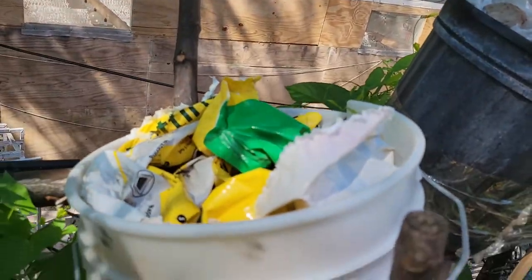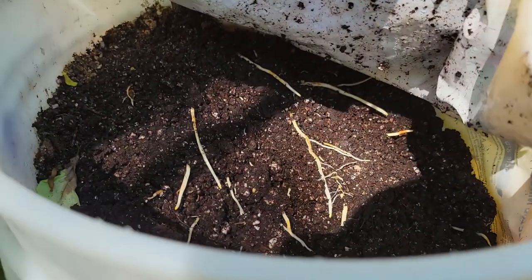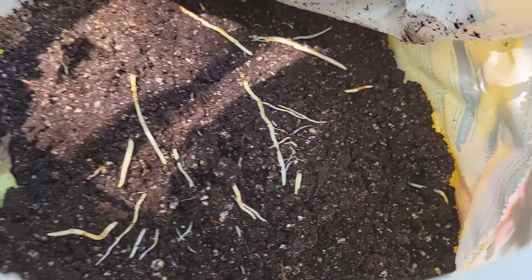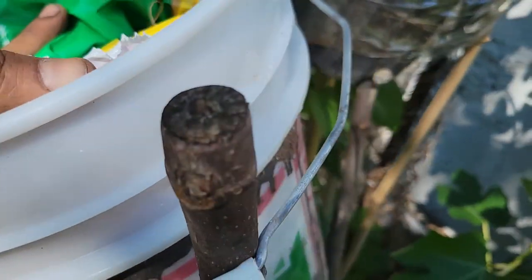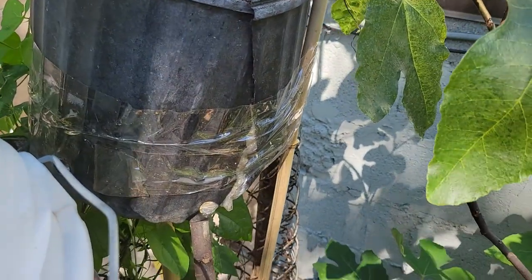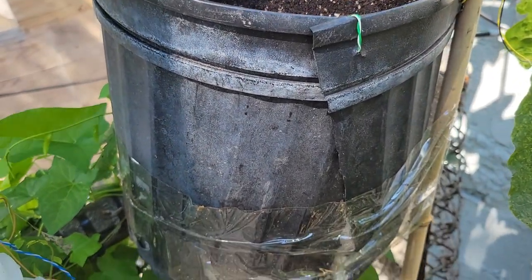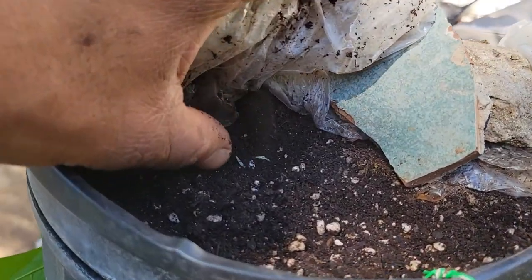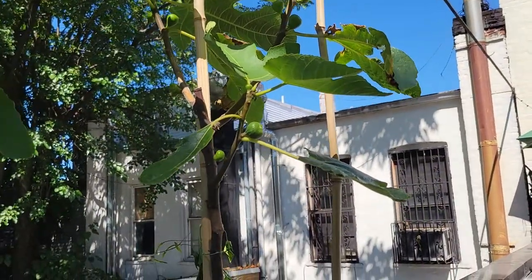In a five gallon pot it's throwing a lot of roots — look at those roots. I keep adding soil on top and the roots keep coming up. In a five gallon pot and I have another layer here. I put soil there, so there's plenty of roots there. Look at the roots — there's a lot of fakes too.